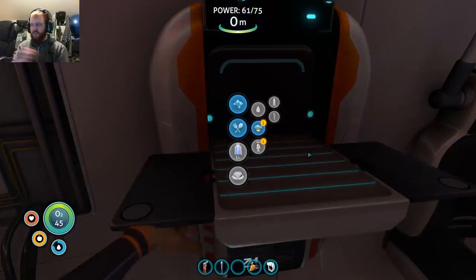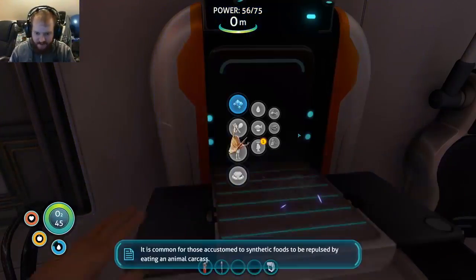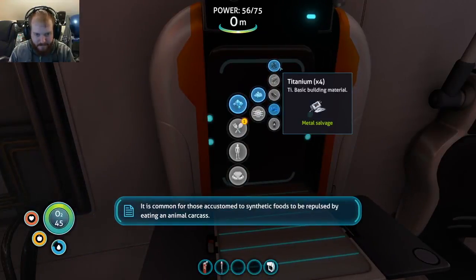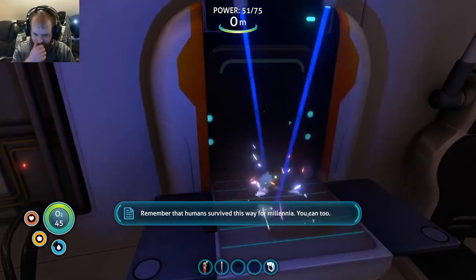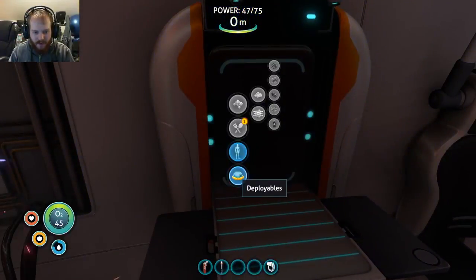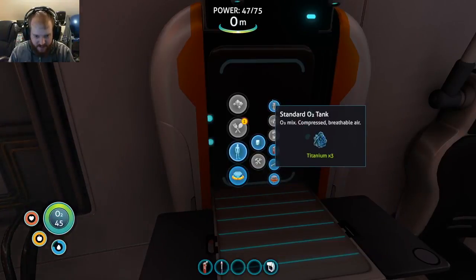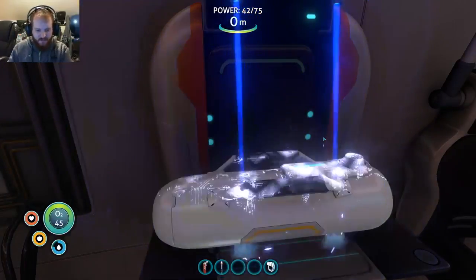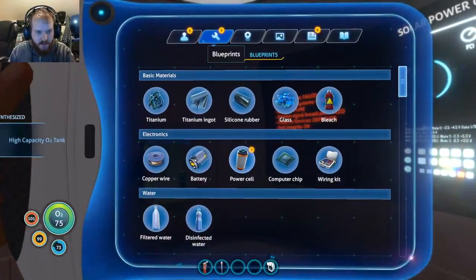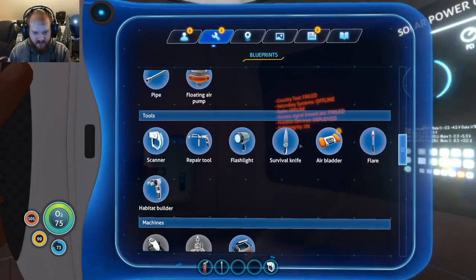So we can just make filtered water from a bladder fish - not sure if that makes sense but we'll take it. It is common for those accustomed to synthetic foods to be repulsed by eating animal carnage. Make some titanium and some glass. A waterproof locker - oh look at this! Let's get a standard O2 tank so we can breathe longer. Power cell - so as you discover stuff you get more and more blueprints, that's cool.